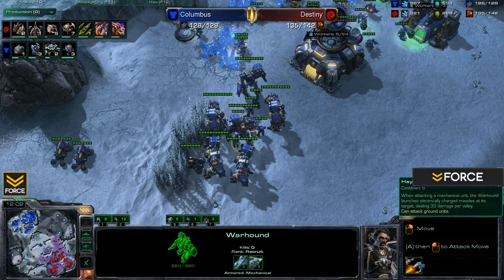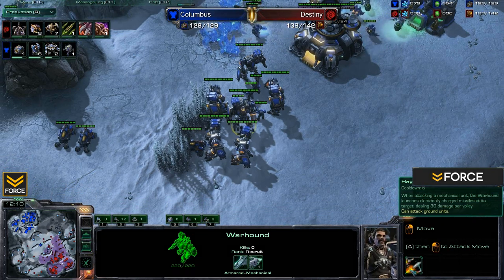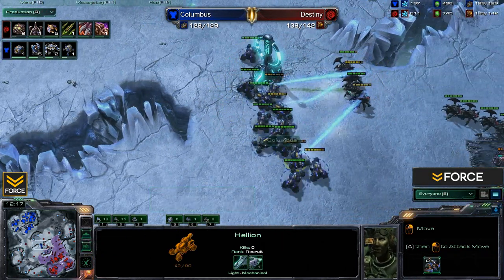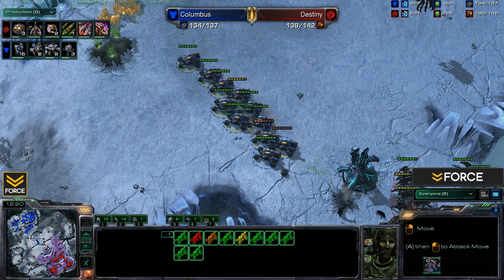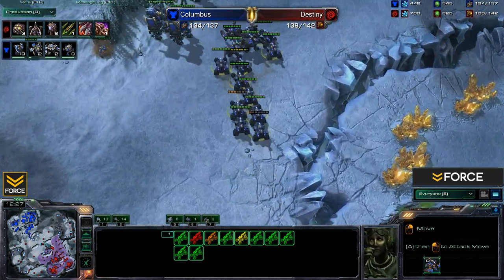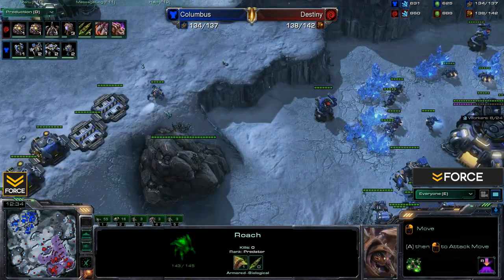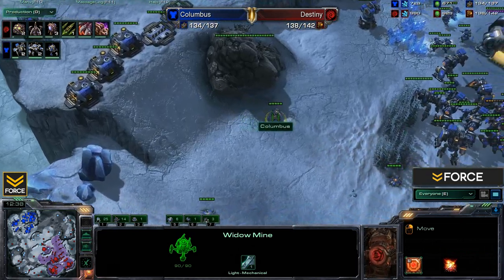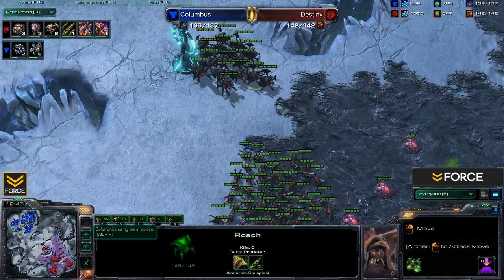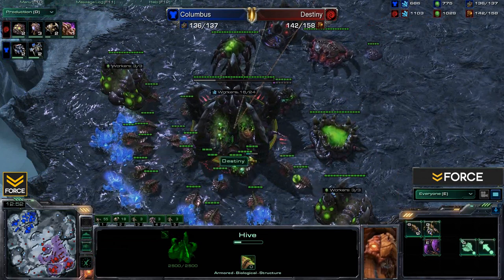When attacking a mechanical unit the Warhound launches electronically charged missiles at its target, doing 30 damage per volley. These are specifically for mech units, so this does well against a Terran player going mech or a Protoss opponent who innately has a lot of mechanical units. Pulling back right now — Columbus is a little bit worried about engaging those Roaches with his Hellions, and rightfully so. We've also got a few Widow Mines, another new unit in Heart of the Swarm for Terran players.